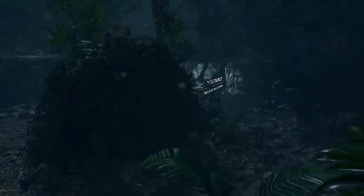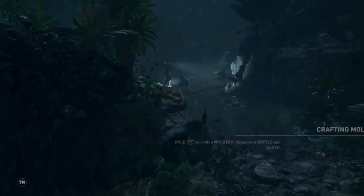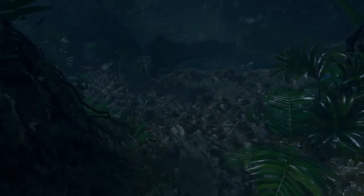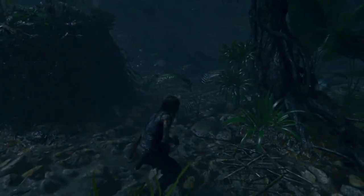Hey guys, it's Neil from the Scorebusters. What I'm going to do today is show you how to unlock the Playing with Fire trophy in Shadow of the Tomb Raider. What you need to do is burn two enemies simultaneously.